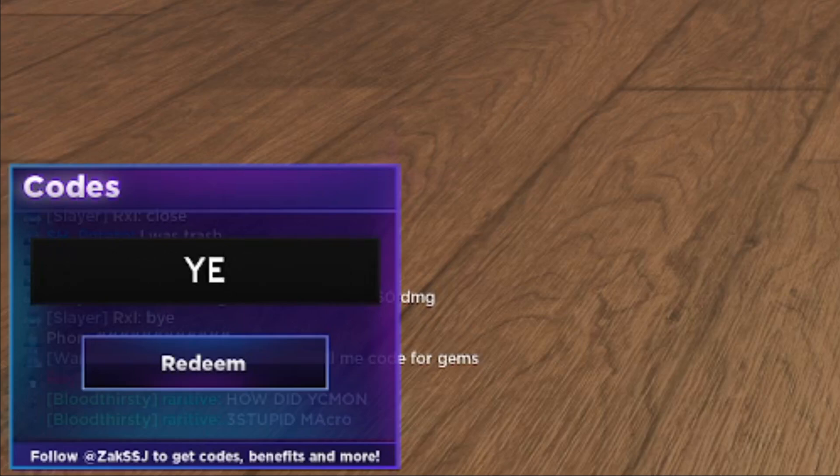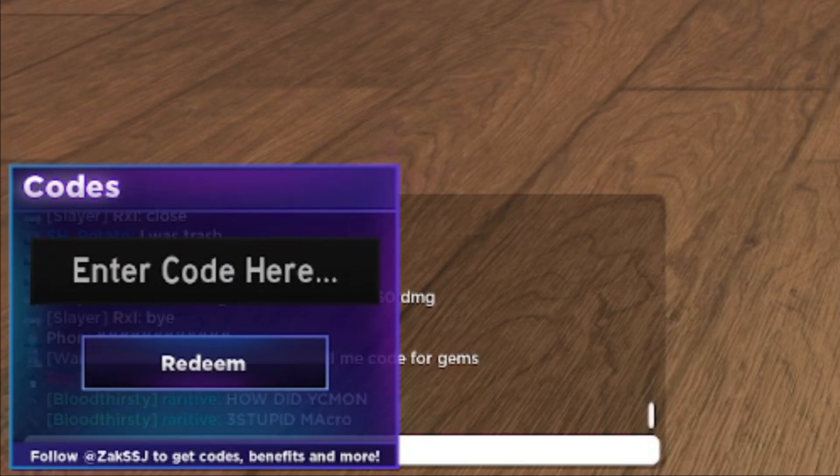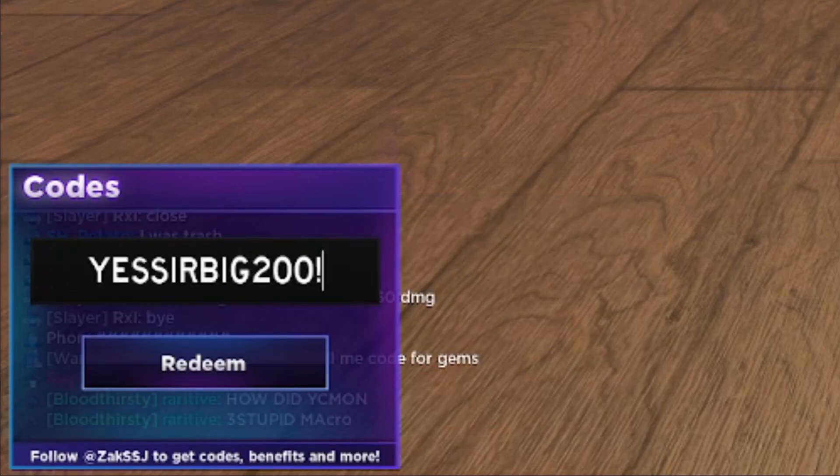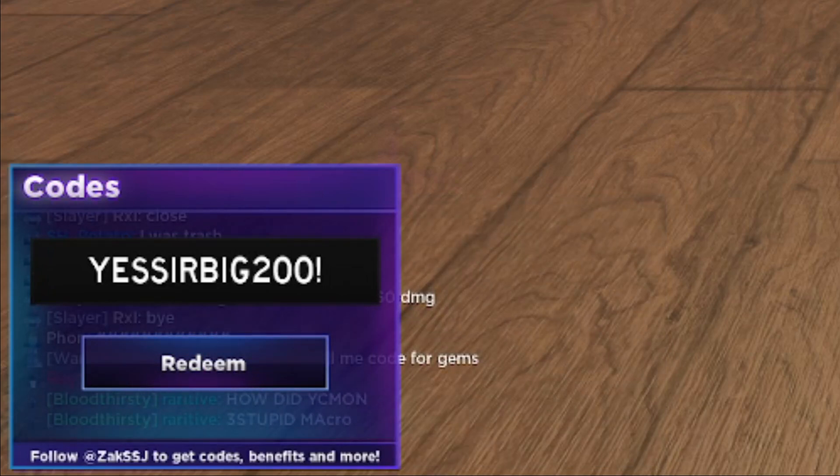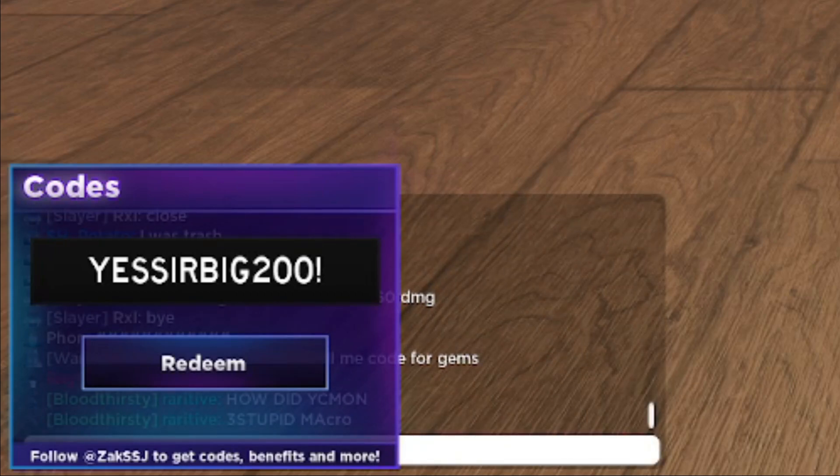The very first working code is YES SIR BIG 200 with an exclamation mark at the end — YESSIRBIG200! This code is going to give you 400 gems. Let's go ahead and redeem it. Successfully redeemed code — this code is active, so go ahead and redeem YESSIRBIG200! for yourself.